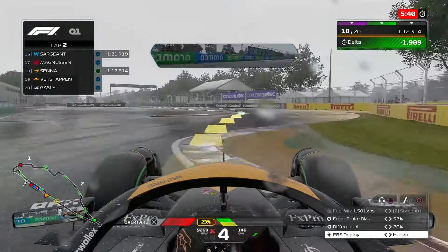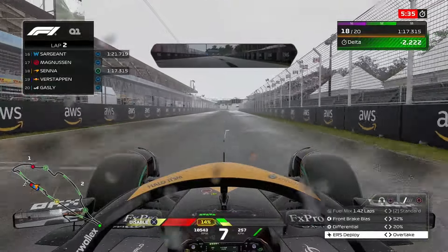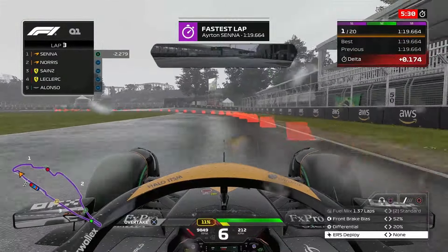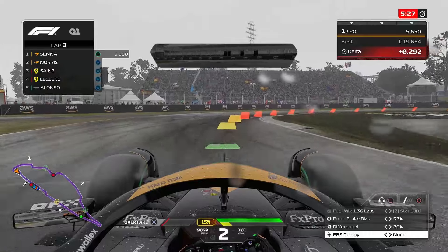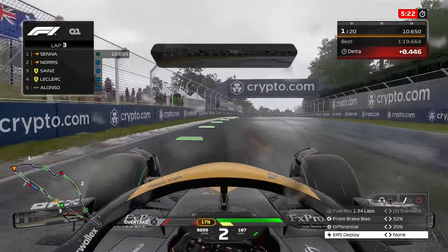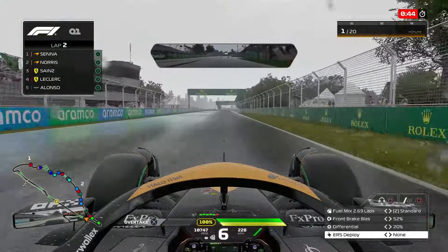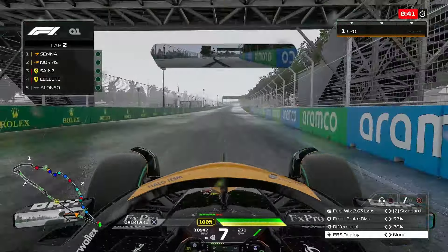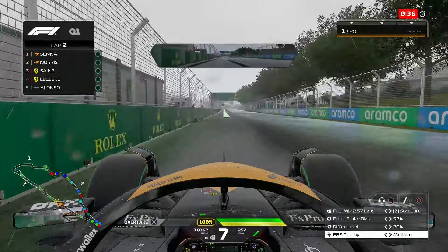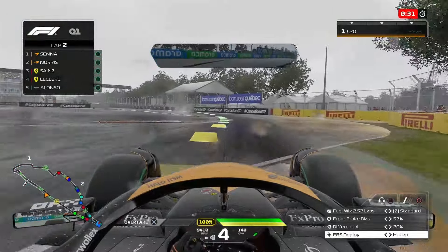Into the final chicane - the Wall of Champions. Ayrton Senna avoids the Wall of Champions with a massive bit of oversteer. We cross the line to go P1, but keep in mind I'm on the inters and everyone else is on the full wets. Let's see if I can get one more lap in. I am out and I'm going to get one final lap - barely any traffic at all. But every single driver has now switched to inters, so this is going to have to be another brilliant lap.